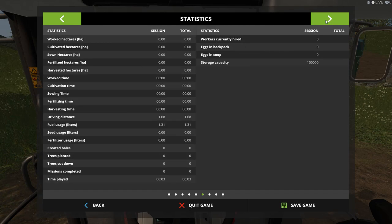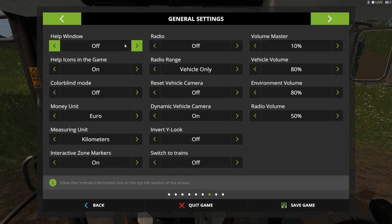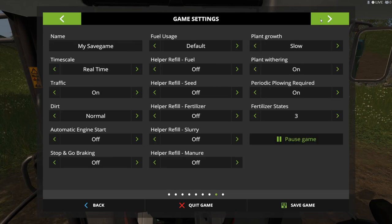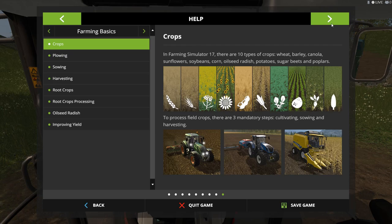General settings, help window off, icons in the game. Where's the map? It's not under here. Somewhere you can turn that on and off. Game settings: timescale, traffic, dirt normal, stop and go. Nope, nope, nope. I'm missing it, but that's the escape menu, right?